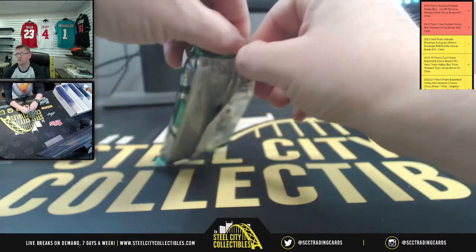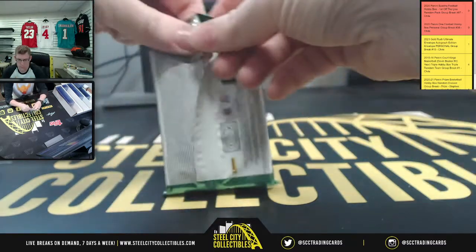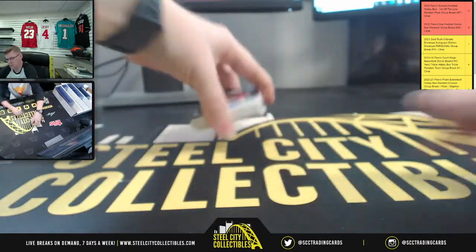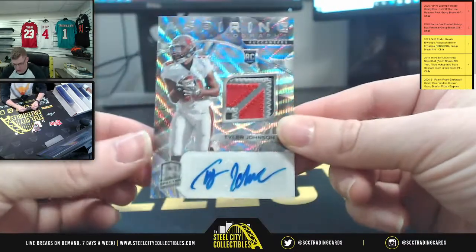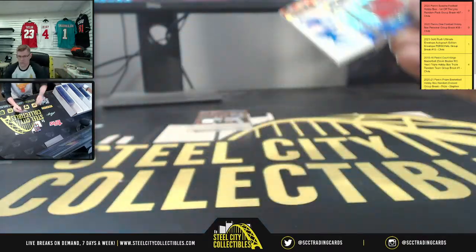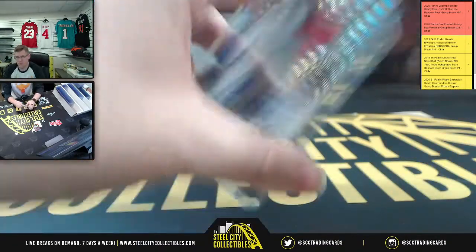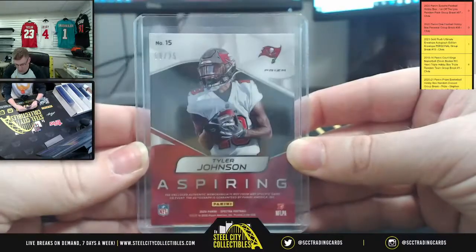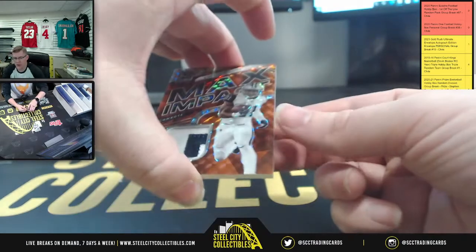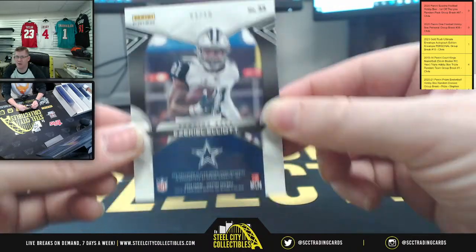Okay, here we go, Mr. Michael — the fourth pack. You're going to start it off with Aspiring Autographs Buccaneers, Tyler Johnson — that's 8 of 25. And for the Cowboys, Max Impact Zeke, and that is 3 of 10 on the Zeke.